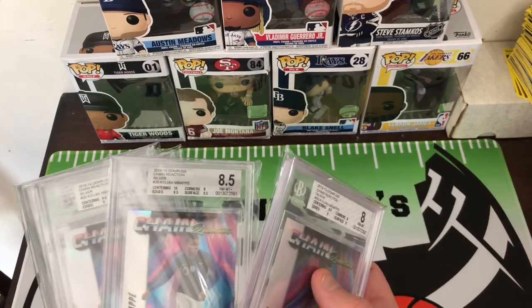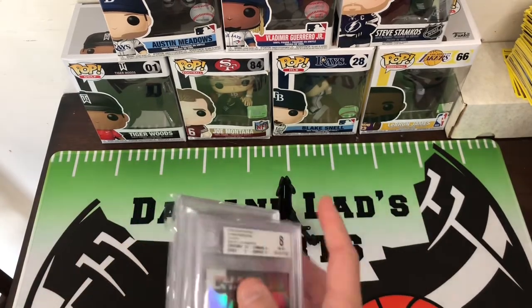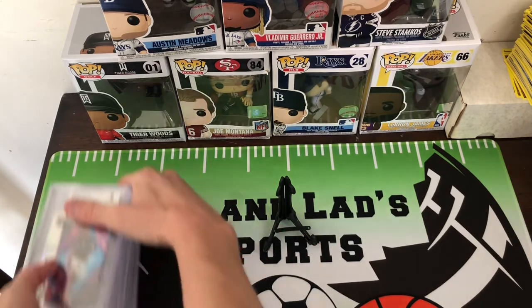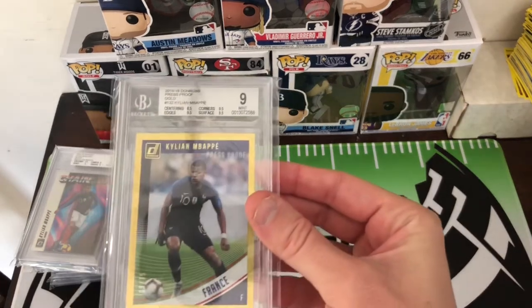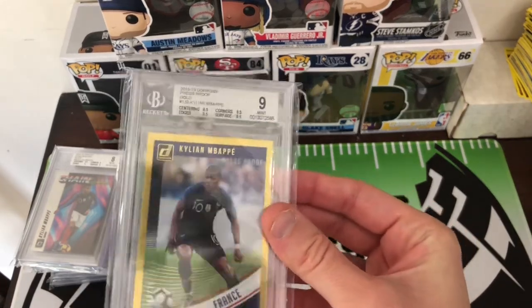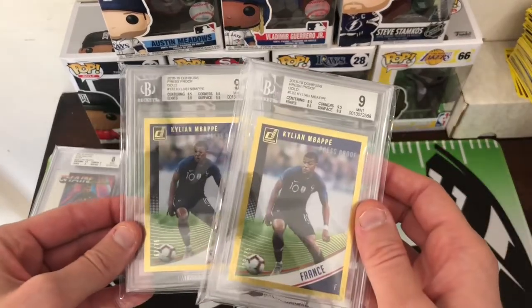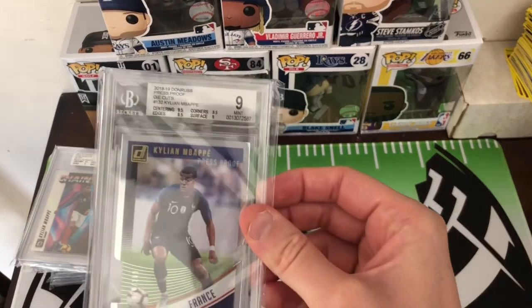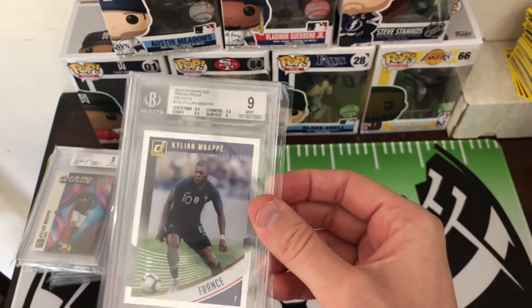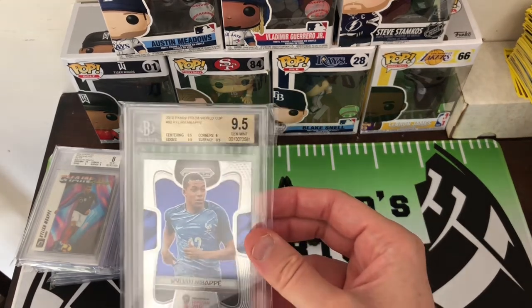This one got an 8.5. This one got a 9 and a 9. So overall not bad. We got a few more soccer here. This is a Donruss Mbappe, got a 9, numbered at 275. We got two of those. This one is an Mbappe numbered 200, got a 9 as well. And then this is the Prism Mbappe, which got a 9.5 — pretty happy about that. I actually got a couple PSA 9s, so this is my highest graded one.